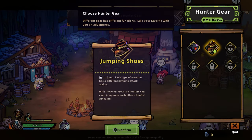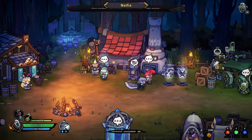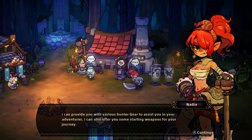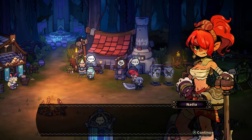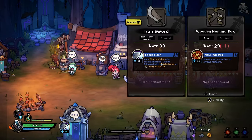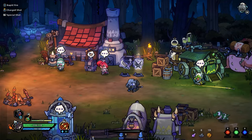We can change hunter gear. Right now we have the jumping shoes — that's kind of our gear, different things, it allows us to jump. And you can have a bomb — I'm going to go with the bomb. So let's go with bow and arrow.